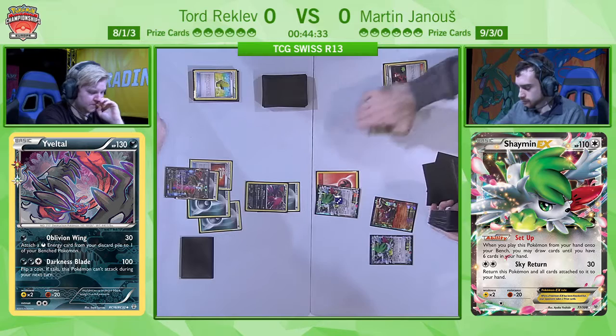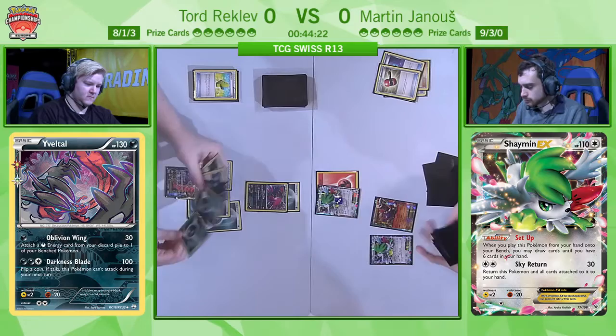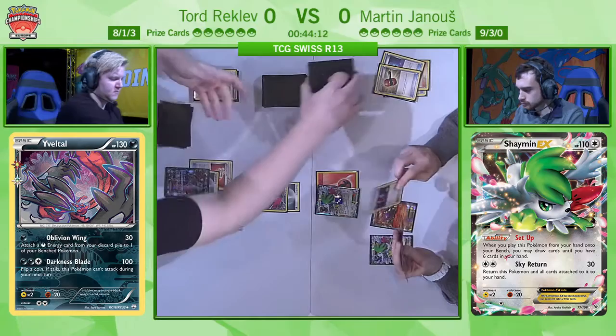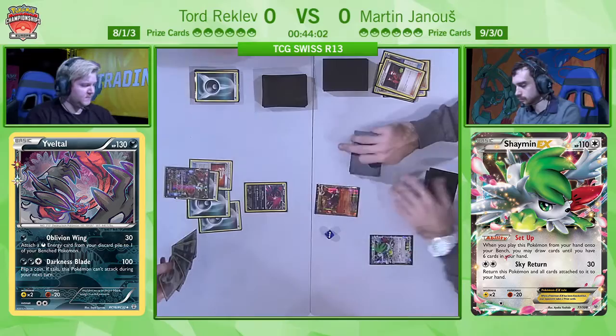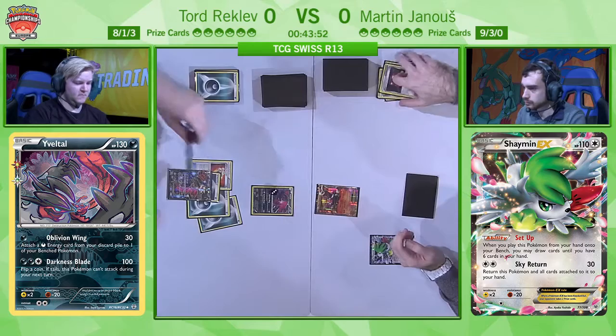This mill approach is interesting because Martin's list has so many Crushing and Enhanced Hammers — people will try not to put down double colorless energies, so they're going to remain in the deck or hand. Houndoom's able to access the deck via the mill approach, so this is even an approach to increase damage output. Martin likes to see what happens if he retreats and attaches to Houndoom. He uses Sky Return to get rid of Shaymin from the board to use later for drawing. Using Houndoom, he'd love to see things like Floatstone or more energy going into the discard pile so Tord can't retreat the Yveltal — that's why he's using Team Flare Grunt.